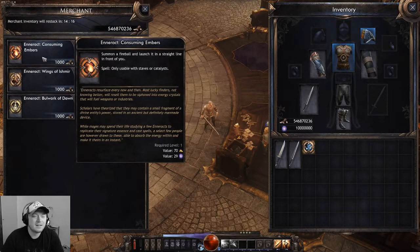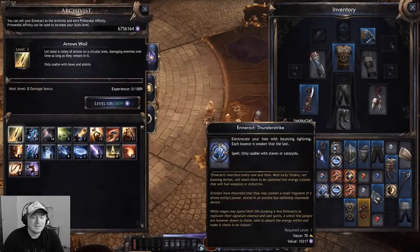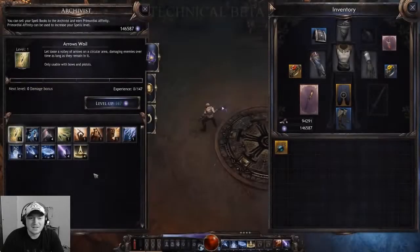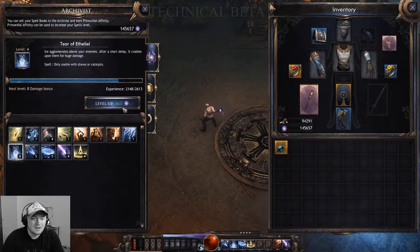As your character progresses, your skill set in your skill bar gains experience. You can also make your skill level up faster by selling anoraks to the archivist and gathering primordial affinity. You can then use this alternate currency to purchase skill levels.